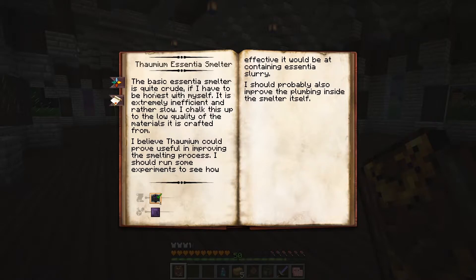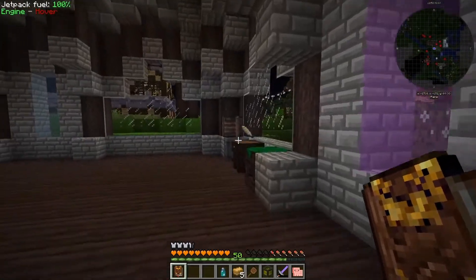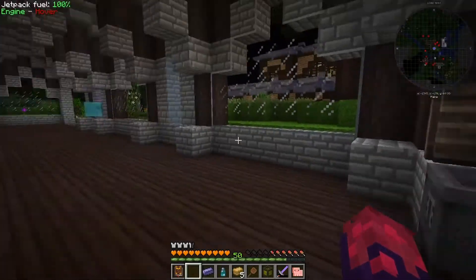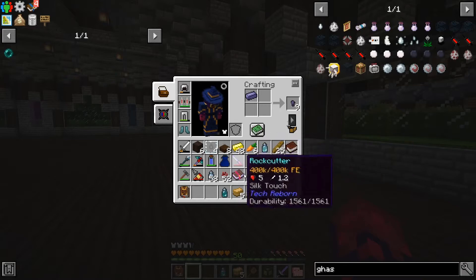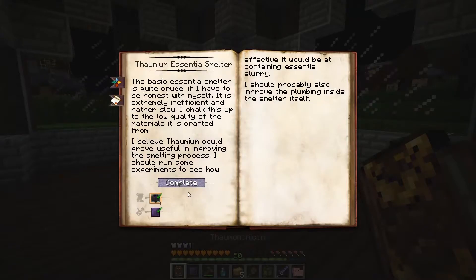The basic Essentia smelter is quite crude, if I'm honest. It is extremely inefficient and rather slow — I chalk this up to the low quality of materials. I believe thaumium could prove useful in improving the smelting process and I should improve the plumbing inside the smelter itself. So we're going to need a thaumium plate, which is three thaumium ingots. Let's see if we can make that with the engineer's hammer like we did the brass ones — there we go, thaumium plate. Let's go ahead and complete this.